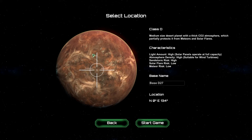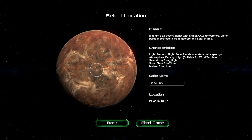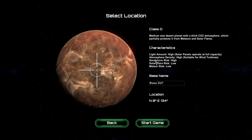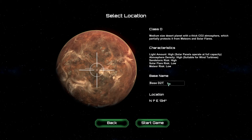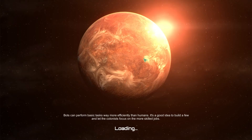It's a planet very much like Mars in the sense that there's a nice thick atmosphere, relatively compared to other planets. It has a lot of light. We can use wind turbines because there's wind. And there's a high risk for sandstorms because it's a desert planet. So let's name our base Jeb's Colony, and let's start.